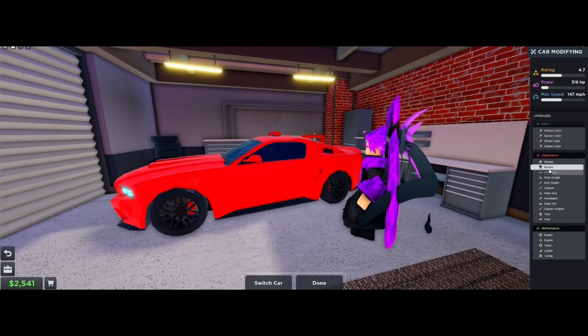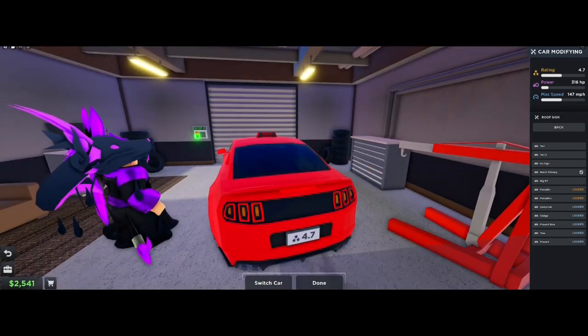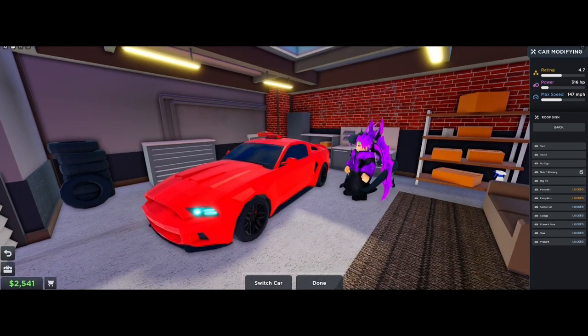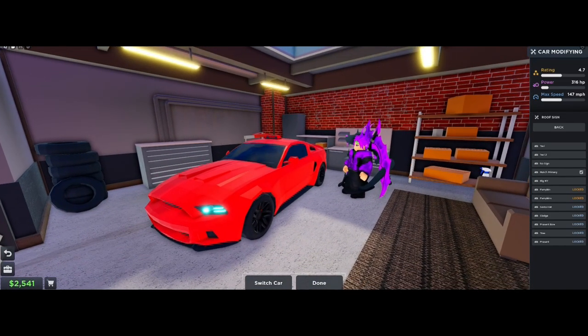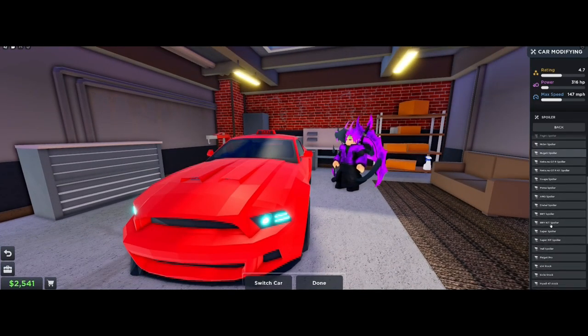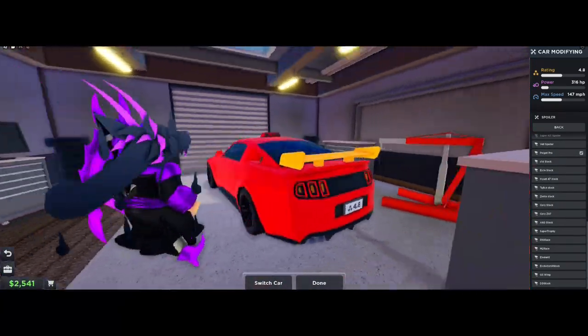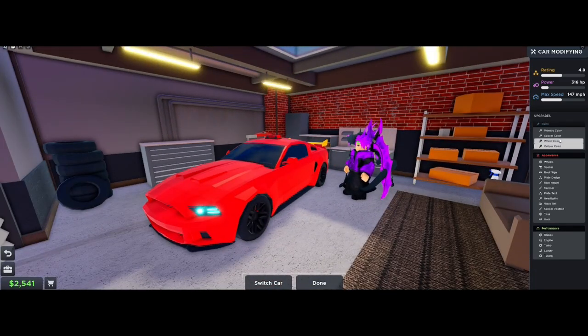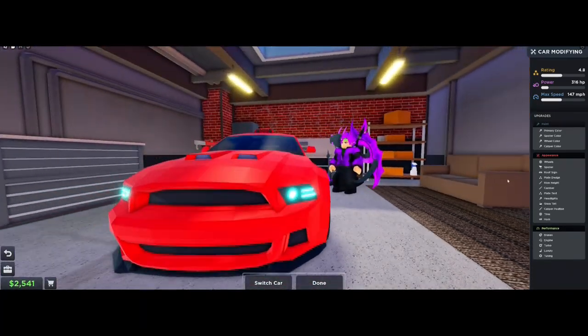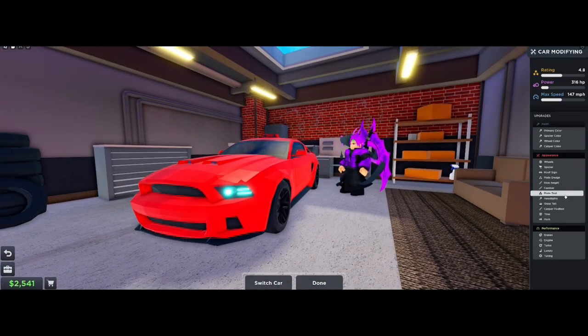Some tips for roof-free upgrades that'll increase your rating for your car by a total of two - a 0.2 rating increase. Put on the Match Primary Taxi sign, and also put on the PyGOT Pro spoiler. That increases your rating by one. Make sure to do that and you'll get some extra rating.